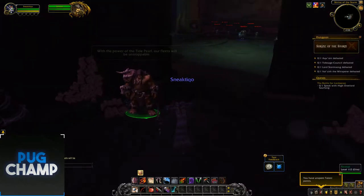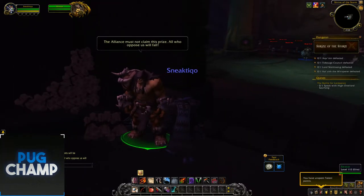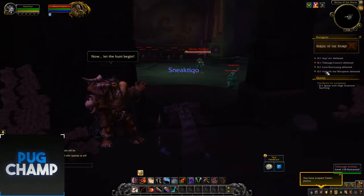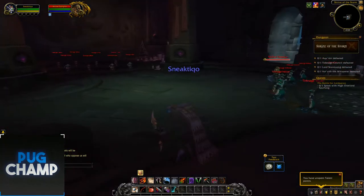As soon as you're loaded in you're greeted with the new Rexxar model. He says: 'With the power of the Tide Pearl our fleets will be unstoppable. The Alliance must not claim this prize. All who oppose us will fail. Now let the hunt begin.' So it seems we're getting a Tide Pod — or a Tide Pearl.